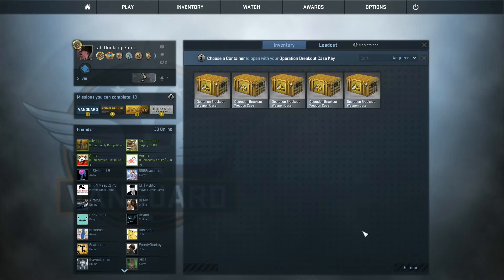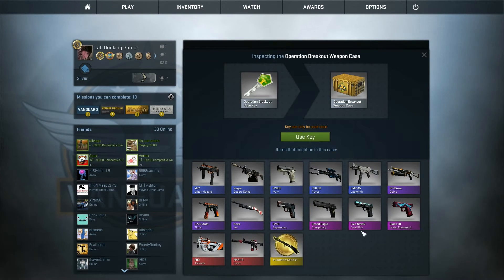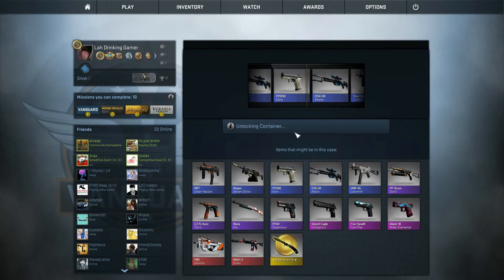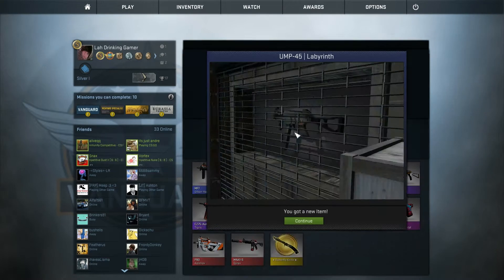The next one we're going to do is Operation Breakout — we'll pick the second case. From this we obviously want the Butterfly Knife or the Cyrax. We've already had a nice Factory New Desert Eagle Conspiracy in Stat-Track form, but that would still be nice. A Foul 7 Stat-Track I would love. I think I saw the Osmosis go by, and we just went past a purple. It was a fucking purple — I want a purple, I don't want a blue.